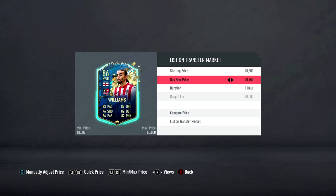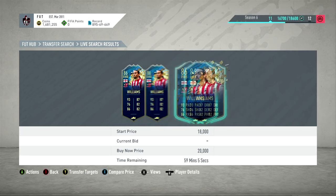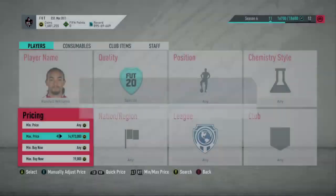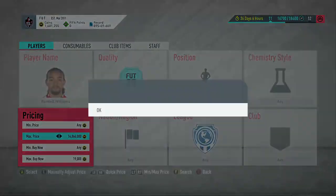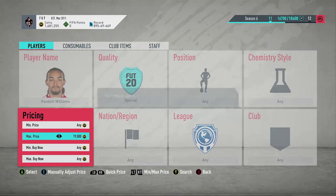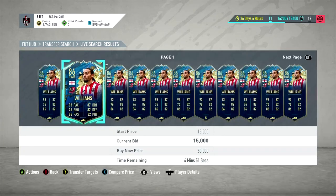At 20K I'm going to put him up for 22K now. We're looking for some flips — it's quite risky. We started on one million 740,000 coins; you can go back to the start of the video to see that. We're trying to see how much we can make just by sniping Team of the Season cards. One is already sold, which is quite cool.